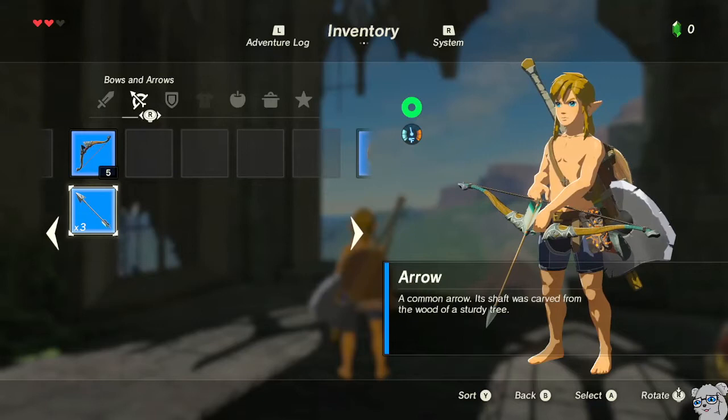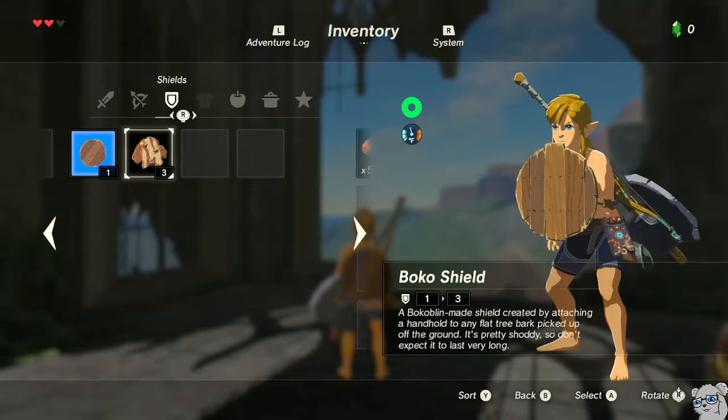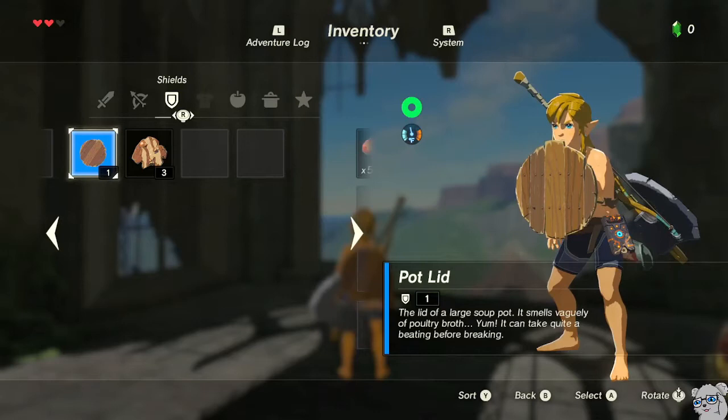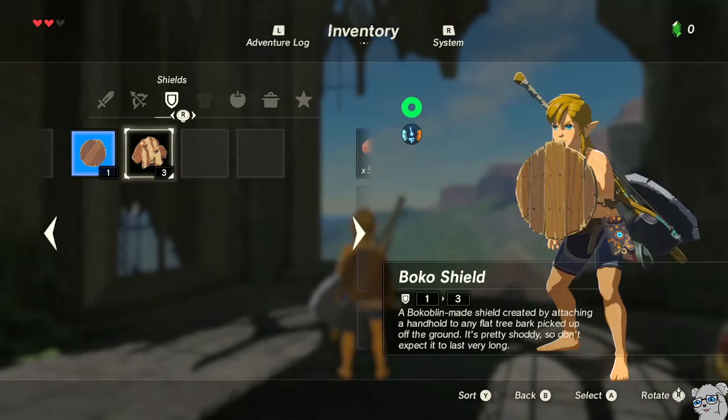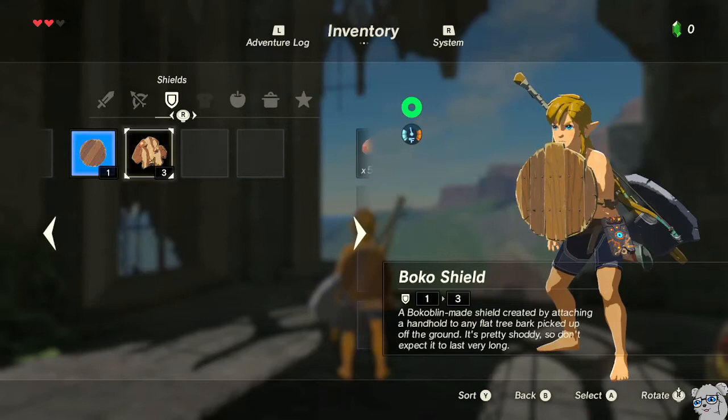You'll get a Traveler's Bow and five arrows at the Temple of Time, but you actually want to get rid of all your arrows during the setup — I only have three arrows left after Plateau. One is obvious for the boulder launch; I shot the arrow and didn't pick it back up. The other arrow I used to kill the Boko at the bottom of Plateau Tower to get the Boko Shield, because it's a five-durability shield I know can be undamaged. You need a shield with at least five durability, and I don't want to use the pot lid in Kakariko.